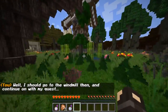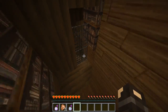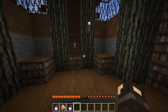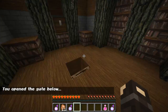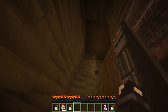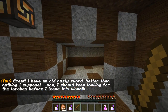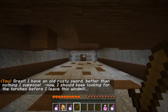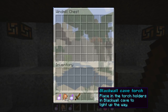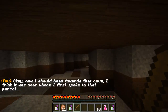Windmill is here. Hello, windmill — I wish to enter the windmill and get a sword, please. Is there a door? There is — we're going up. Ender chest — there's nothing in the ender chest. There's a chest here with chicken and health potions and stuff like that. That's pretty cool. You opened the gate below. Through the gate we go — I have now opened it. Sword! Hello — a rusty old sword. I have a rusty old sword, better than nothing. Now I should keep looking for the torches. Place in the torch holders to light up the cave. Now I should head towards the cave — I think it was near where I first spoke to that parrot.